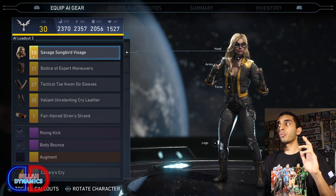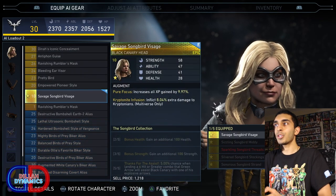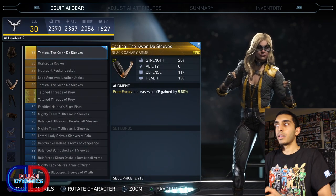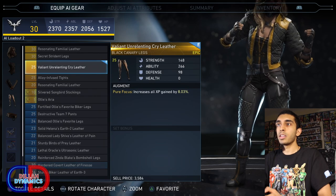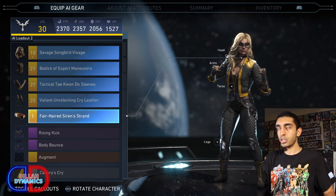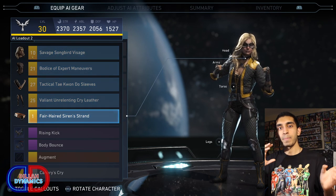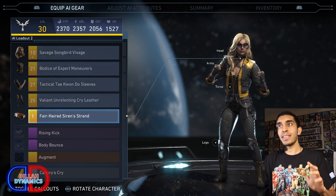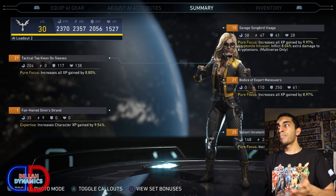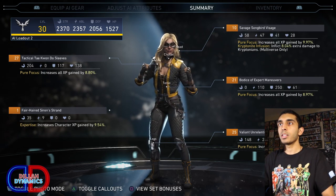I also want to talk about the gear. There's a reason why I picked Black Canary. If you look at the gear here, look at the augments — Pure Focus increases all XP gained by 9.97%, then 8.97%, 8.8%, 8.03%, and 9.554%. Not all characters have this for every single gear piece, but she's one of my characters that has a gear piece for every single category with a boost to XP. I recommend this because it's going to speed up the process of leveling up immensely — something like around 45% increase in XP gain.